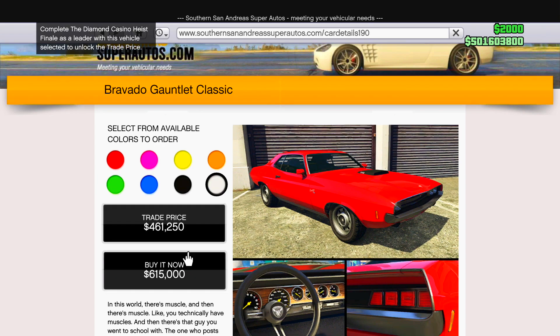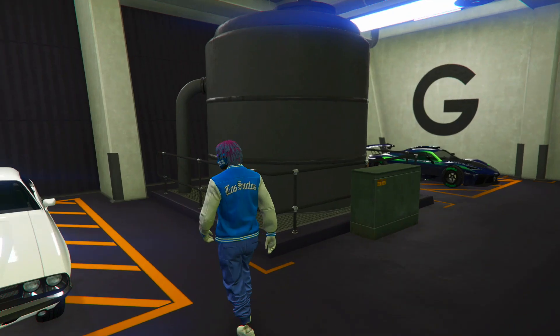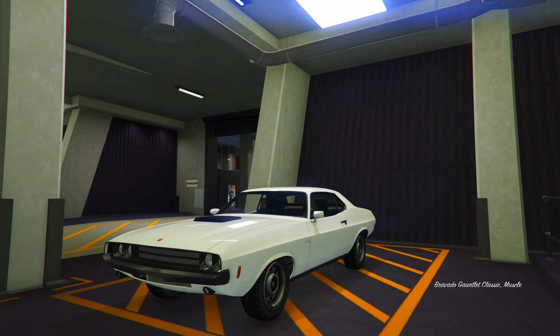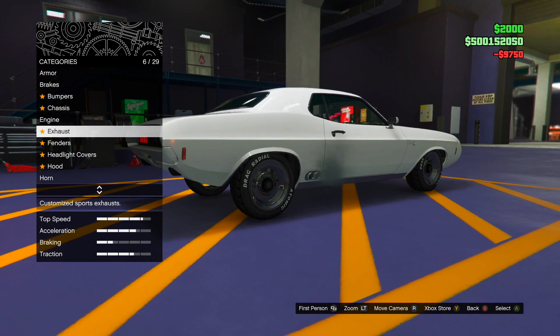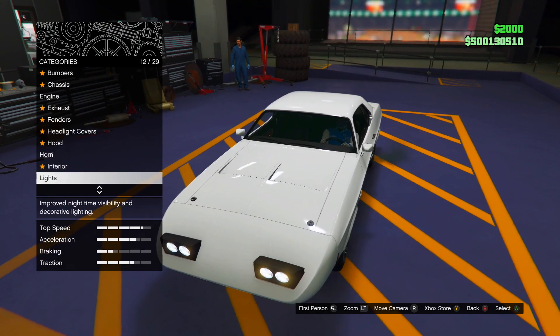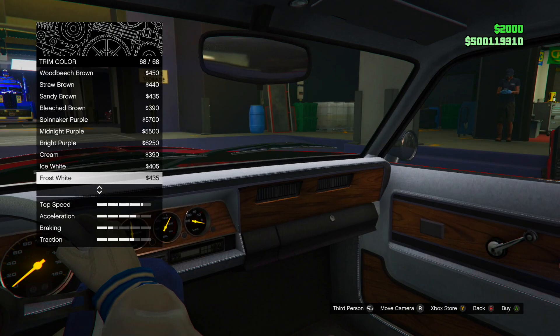We're going to buy it for $615,000, so it's not really expensive — it's like midway expensive. Here you go, you can see I just bought it. Now let me go ahead and take this into the Arena Workshop. I'm going to be customizing all these inside of the Arena Workshop and putting the exact upgrades that he told us to put. I pause the video, put the exact upgrade, then keep doing that — that's why I speed it up because it takes like 3 minutes.